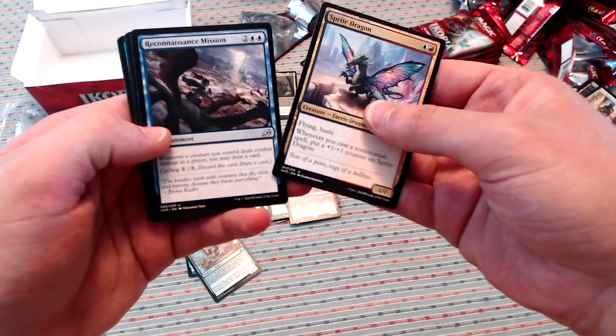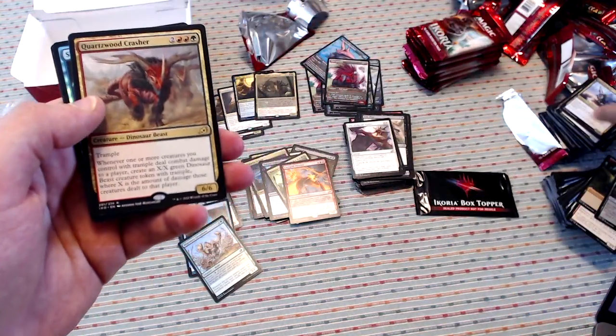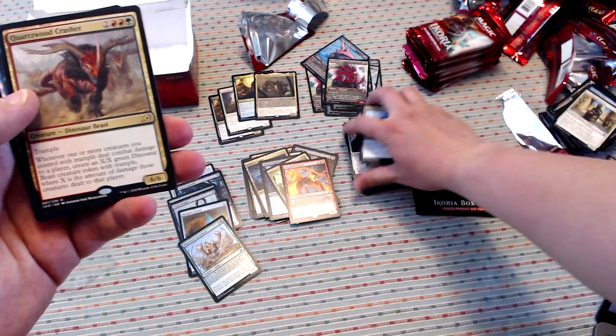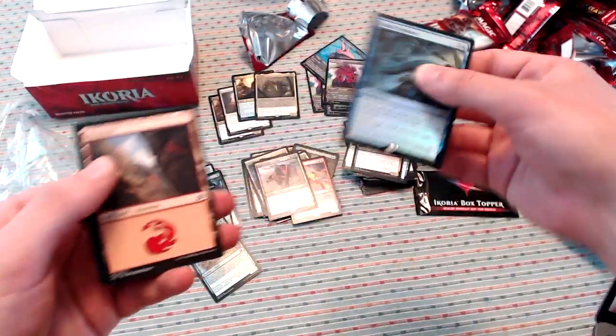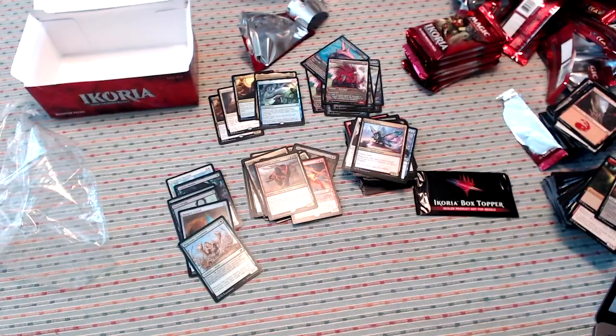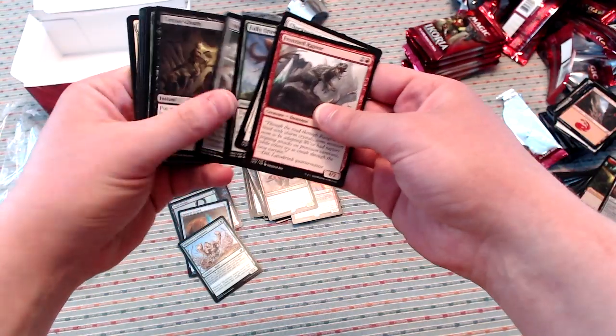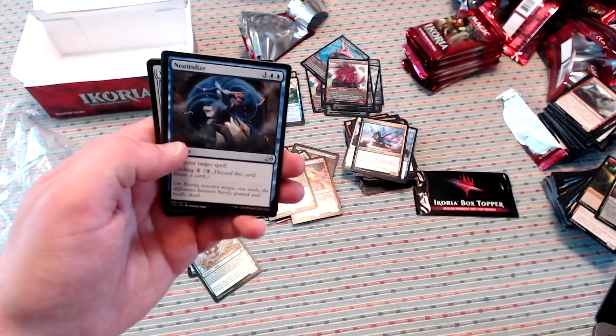Sprite Dragon, Recon Mission, Indatha Crystal, and Quartzwood Crasher — all these cards that are just truly ridiculous if you can't remove them right away in draft. And a Foil Rare Shark Typhoon! That is a nice one. Sharknado is what I always call that card. Instant speed and make a shark, or you can just cast it the real way and keep getting that value. If you get to stick that, the game's pretty over.